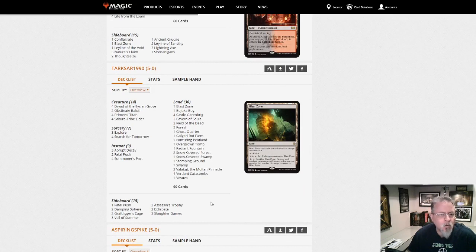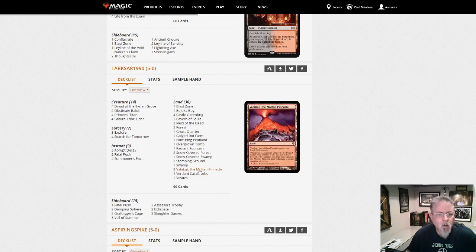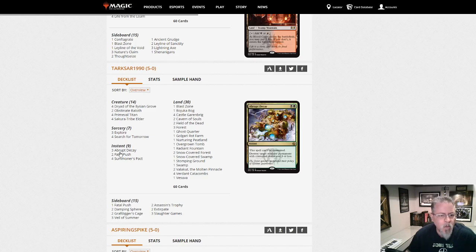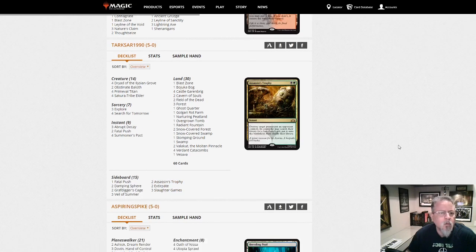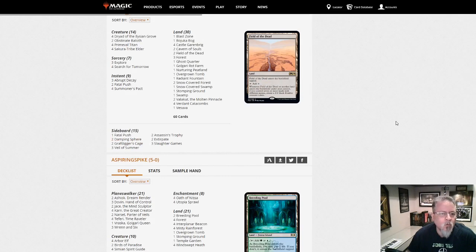Tarkzar1990 with another Titan deck — this one is not Scapeshift but it is Valakut. No Uros. This is Black-Green Titan — Abrupt Decay, interesting. Splashing Black for removal, and that's really it. Titan is a strong card — is it the best creature in Modern? Probably. Or is it Ice-Fang Coatl? Or Uro? I think it's Titan.